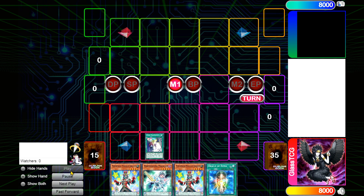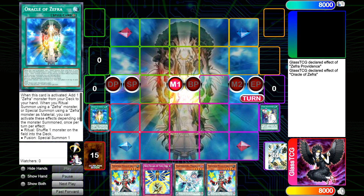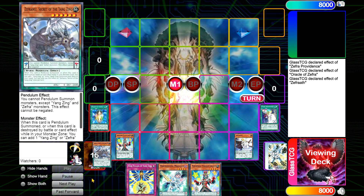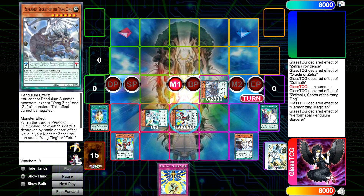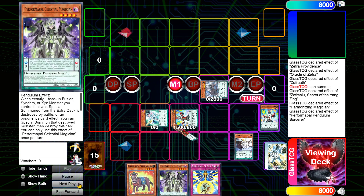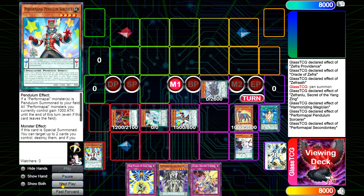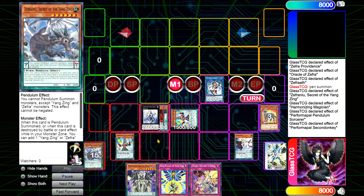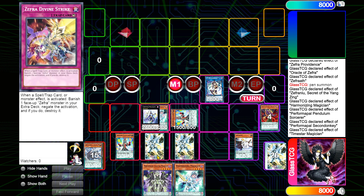For the next replay, we start by activating Zephyr Providence, searching the Zephyr card — we search Nine Pillars because we opened Oracle. We activate Oracle searching Zephrath, then scale our two monsters. We activate Zephrath, putting Zephranui in the extra deck. We Pendulum Summon for three, activate Zephranui, then activate Harmonizing, then Pendulum Sorcerer's effect — we pop Pendulum Sorcerer and get a search. We get Divine Strike. We normal summon Performapal Sunken Donkey getting a low scale for next turn, then make Icon Masquerader into Time Star. Not necessarily the greatest board, but you can still set up something pretty strong.